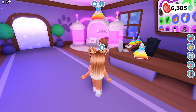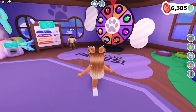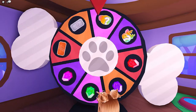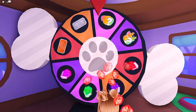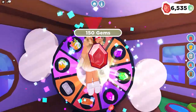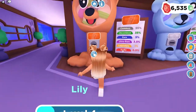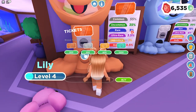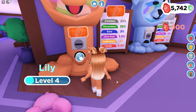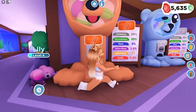Ever since they added the new shiny pet system, instead of buying tickets up by that person, you can go over here and also roll this little wheel thing to receive diamonds, pet tickets, and pets. I got 150 gems! These pet tickets are 300, so let's go ahead and buy a few - let's do three. I bought three pet tickets, let's go ahead and use them.